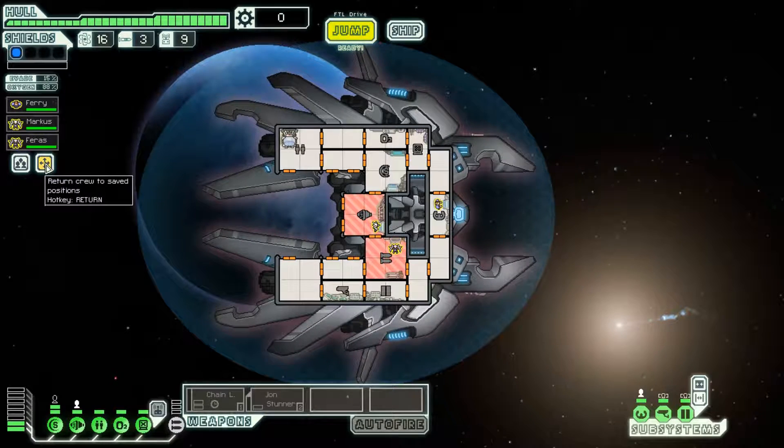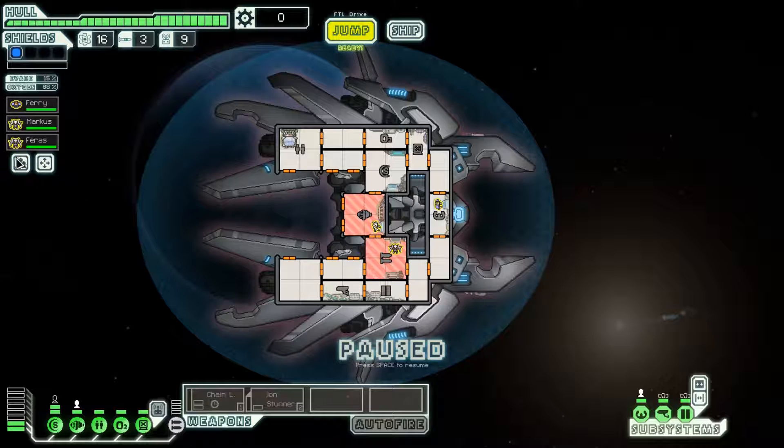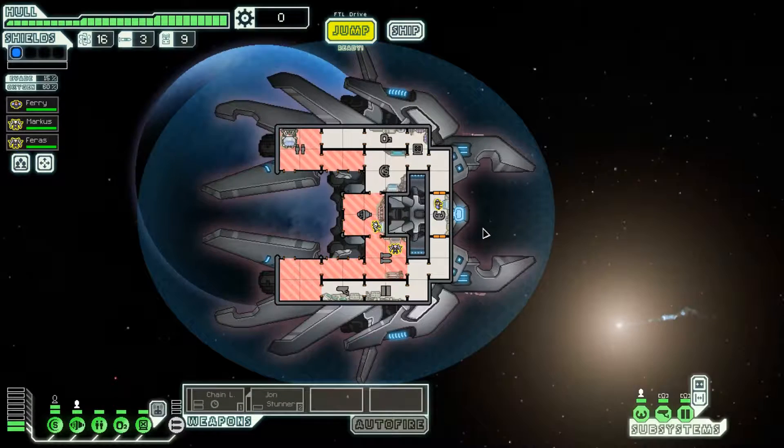Before we do anything else: open all doors, close up the piloting room. Oxygen level is now at 6%. We can't let this number get above 20% - or maybe even equal to 20%. We can close off a few other rooms as we go if we get more crew members, but we need to keep oxygen level as low as possible.